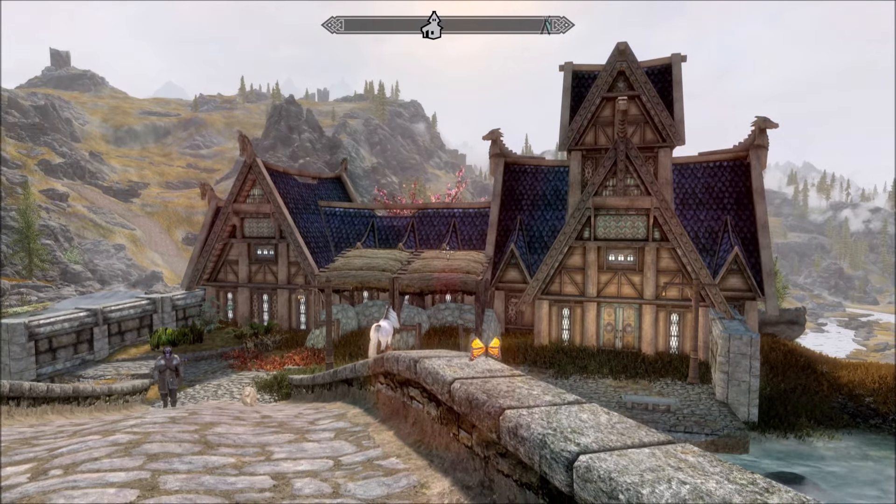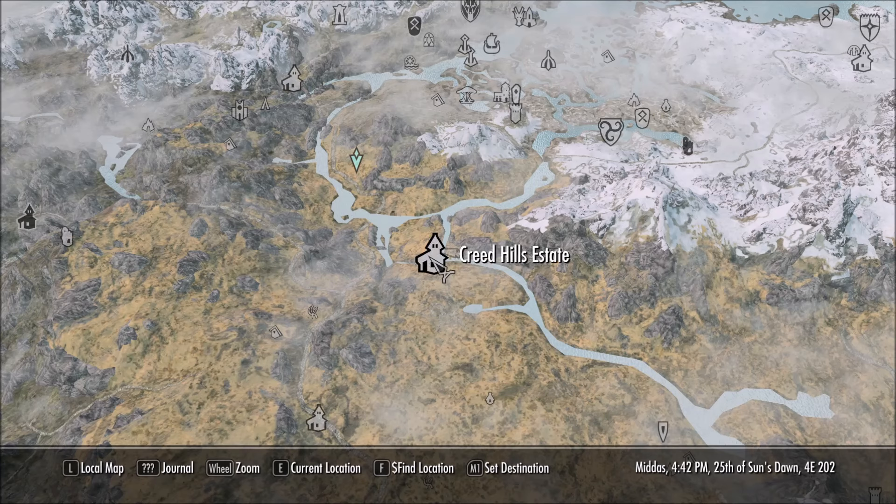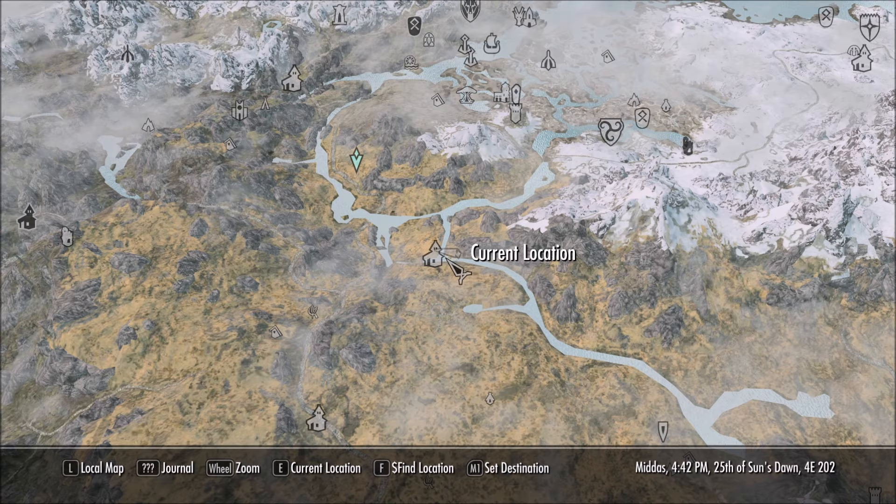This is what it looks like. I'll show you where we are on the map. You can fast travel here straight away and it's free. So there's Morphal and we are over here.